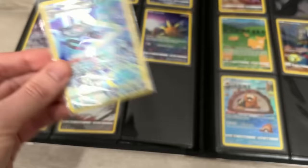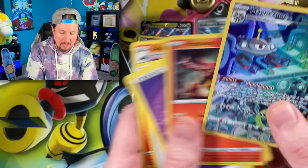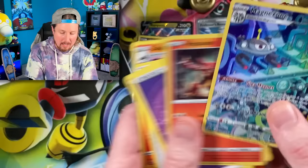We got Potion, Magnezone — that's another one we need, Breaking Family — and a holo rare Volcanion. We'll never complain about a holo rare. But we do need that Magnezone, which puts us at a total of three. I told you — a scary prediction I'm making today.